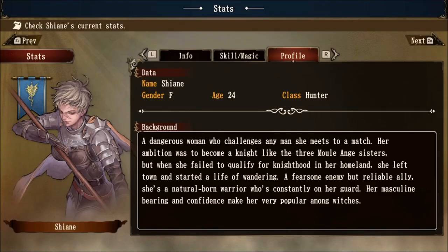Continuing the discussion about recruiting freelance knights, this knight — Sheehan — requires specific criteria in order to recruit her. The first sentence of her bio says 'a dangerous woman who challenges any man she meets to a match.' When you recruit her, she ends up challenging your knight to a duel. This knight has to be male because her dialogue is very specific in regard to male rune knights. It's basic criteria and not hard to recruit her, but just know she cannot be recruited by a female knight.